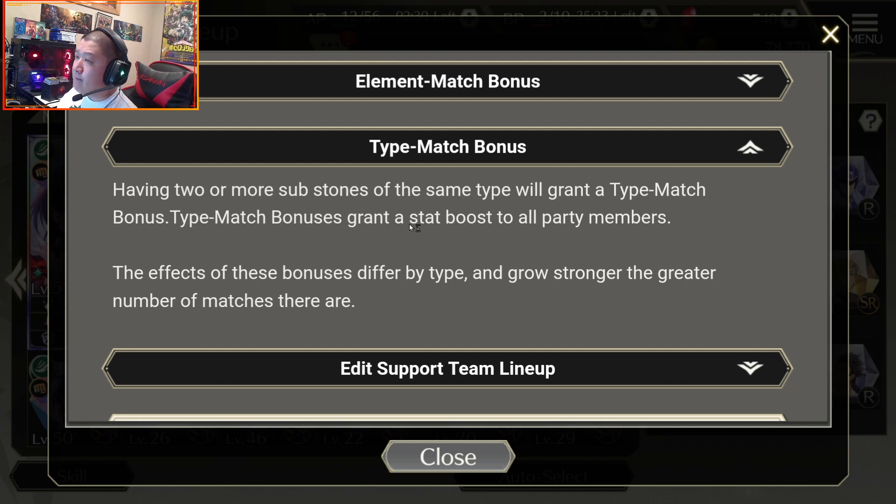It's essentially having the same type-match — in this case we're talking about martial arts, swords, long swords, dual blades, etc. Basically, having two or more sub-stones with the same type will grant you a type-match bonus. Having more increases that bonus as well, and this affects all your party members, so it's actually super nice to get this type-match bonus.